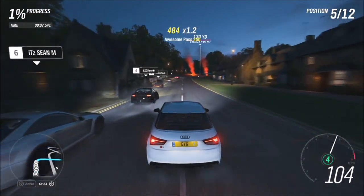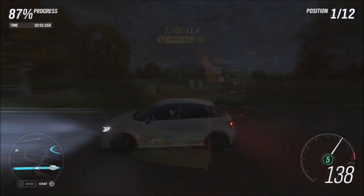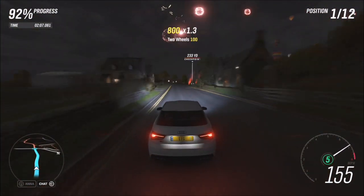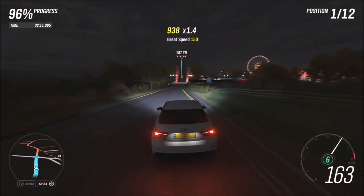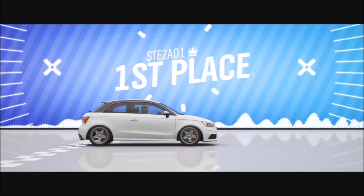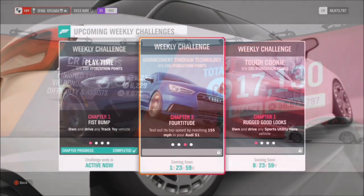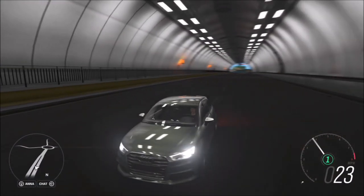You're up against stronger foes in this race — Astons, TVRs and the like — but do not fear, because this Audi S1 is a very capable little car. It's very small with the Quattro system, so its acceleration is excellent and it will still hit a top speed of 200 mph using this tune. All you have to do is win two street scene events on any difficulty — you don't have to do it on expert.